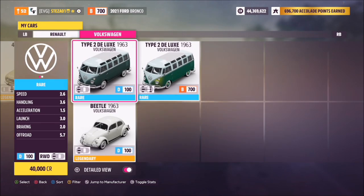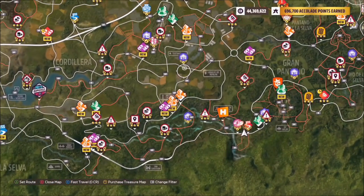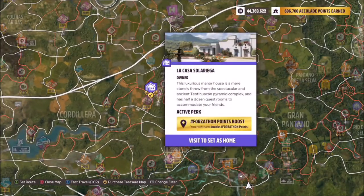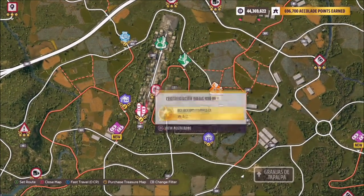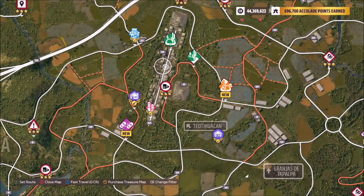Now we're going to move on to the location. As you can see, I'm at the bottom of the map, and there is a drag strip here with a barn find and houses surrounding it. This is where you want to be — this is Teotihuacan. Anywhere on this drag strip, you want to take the photo of your cult car, and that will complete the challenge.